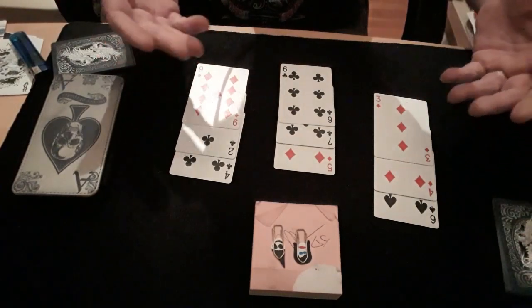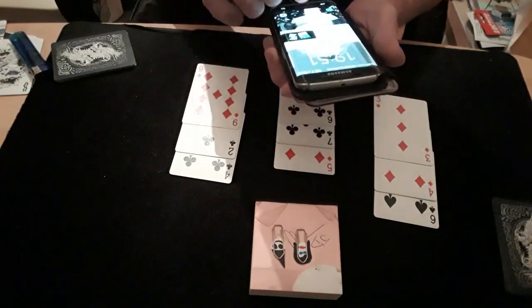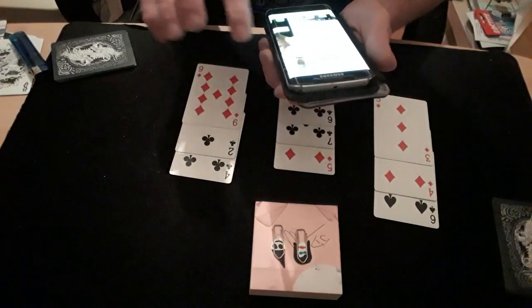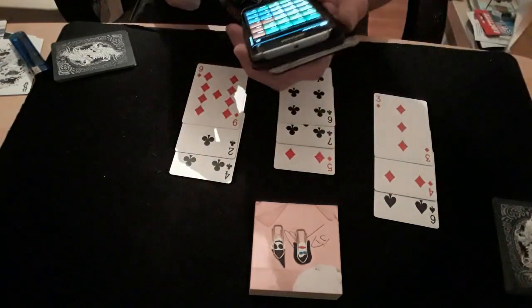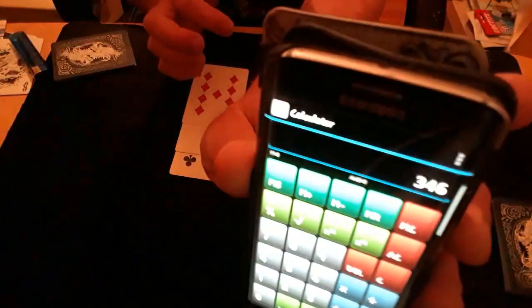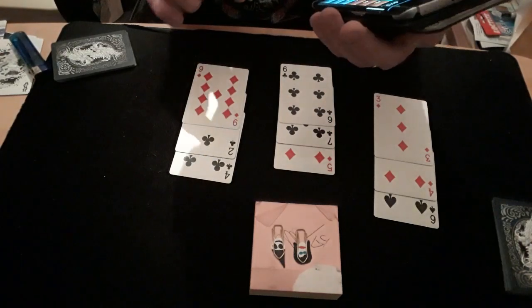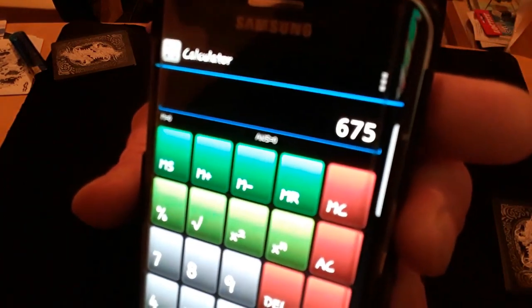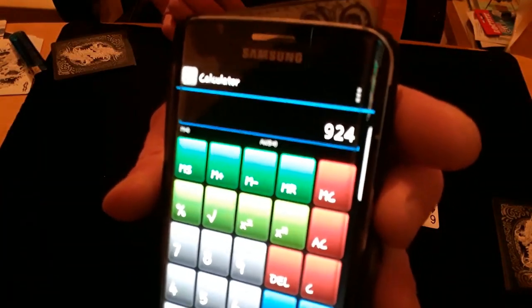You've got to admit those are three genuinely fair random three-digit numbers. Now I'll get my phone — you did notice it was lying there — and I'll open the calculator. We'll start typing in these numbers: that was 346. I've put in 346, now times that by 675 — 675. And the last one, 924.